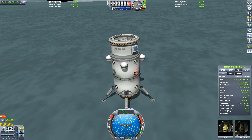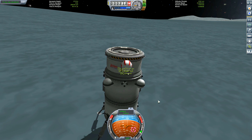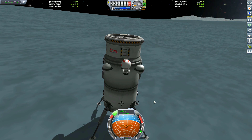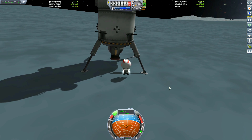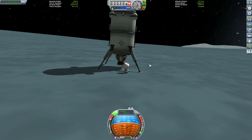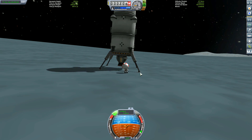The lucky Kerbals are Tardigrade and Monkey Taylor - you guys are going to set up the first base on Val. Don't worry if you don't want to stay on Val, but your main task is to set up the base there before you go anywhere else. The reason I chose Val and Pol was because they have lower gravity than the other moons, and I didn't have heat shields to enter Lathe's atmosphere.